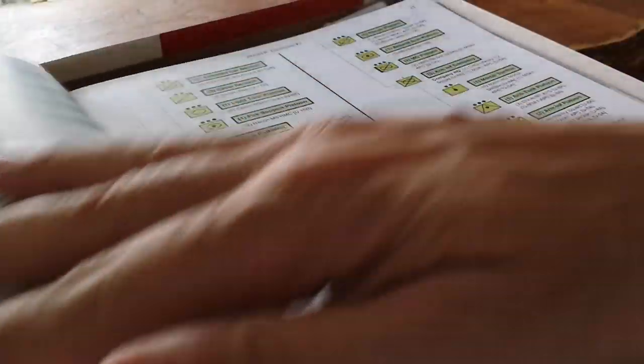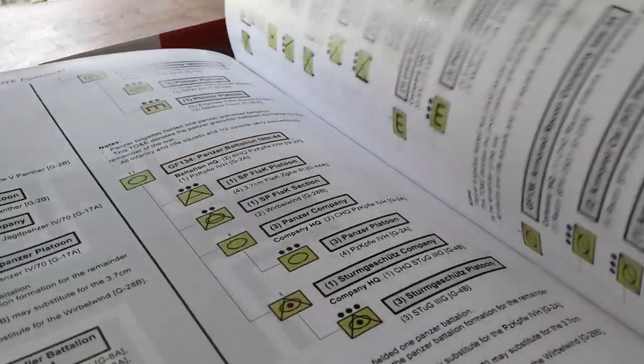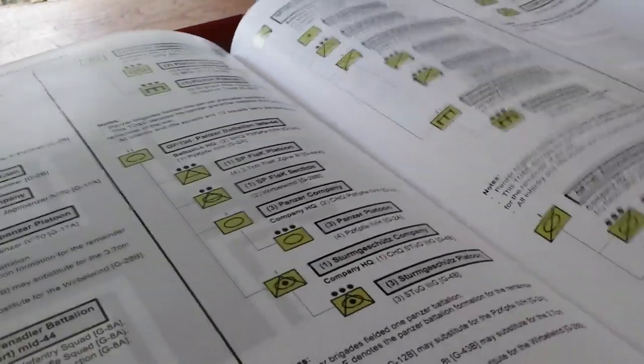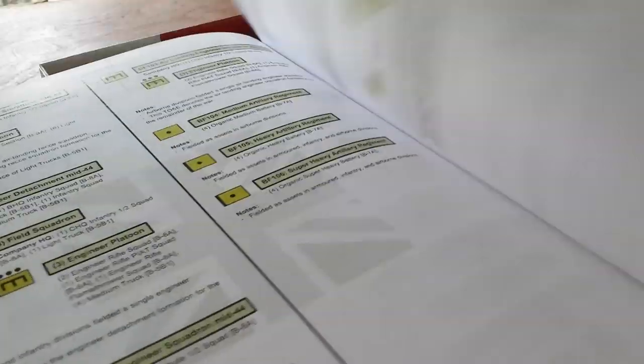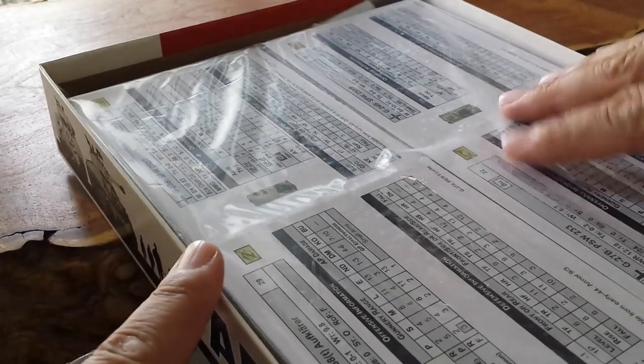I really enjoy these — sometimes I'll just grab the east front ones and have a look at them when I'm reading a book about the east front and try to imagine the composition of the various forces. Of course, this goes on and on; lots of detail here, all very value-added content, and it's a very substantial document. It also has some of the German forces, and you'll need the German module to play this — I'm pretty sure you will.